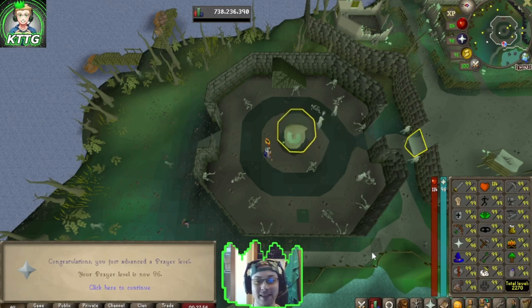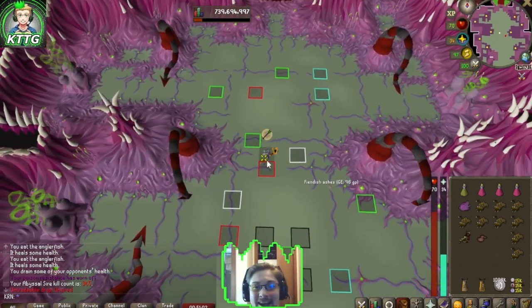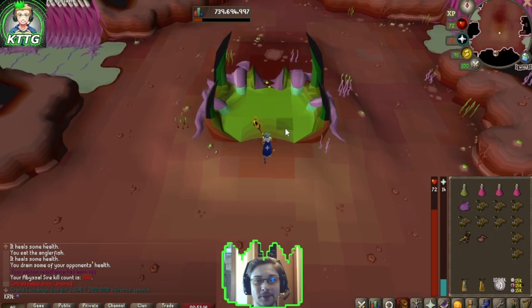That's our sixth unsired, and hopefully collection log slot number eight out of nine. All we're missing is the abyssal orphan and jar of miasma. Let's go ahead and use our unsired on the font of consumption and see what we get.